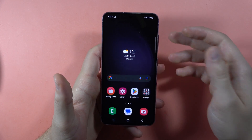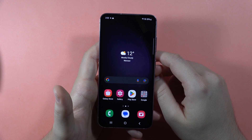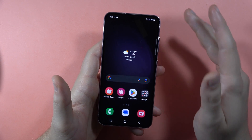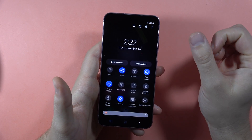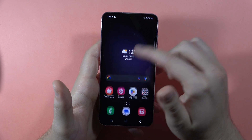Let me show you how you can fix the issue when you cannot receive any messages on the Samsung Galaxy S23 FE. We can do this in three ways. The first one: just be sure that airplane mode is not turned on, so if it is, just turn it off.